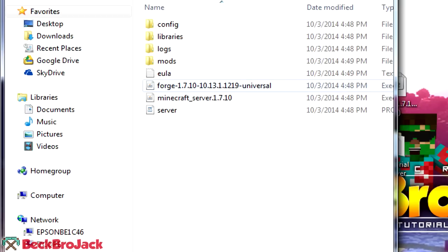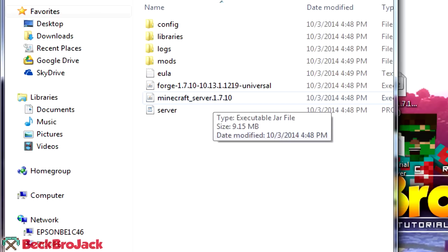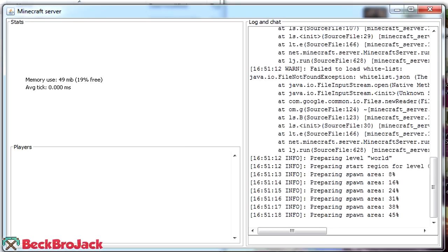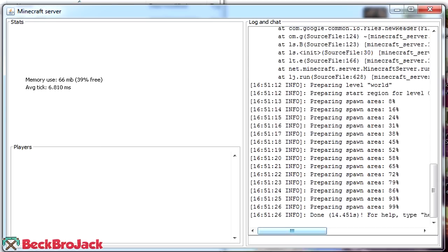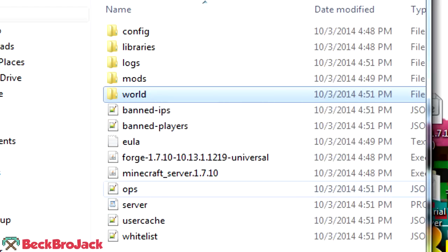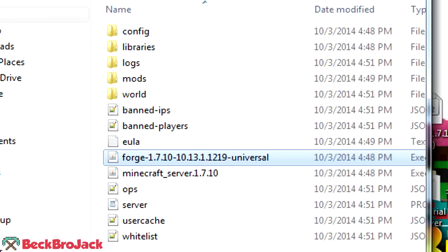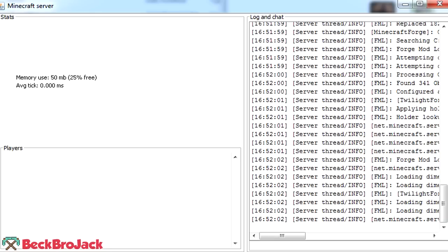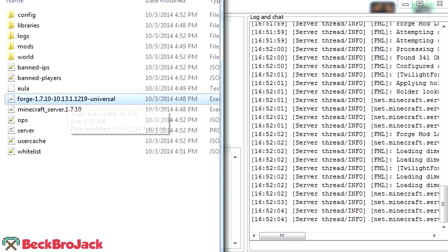Now that we have all that done, I'm going to actually show you that this can actually run. So now if we click on this Minecraft server 1.7.10, it should load up our world. As you can see, it opened up the little Minecraft server and it's preparing our spawn area. Let's just wait for that. It actually hit done. Now as you can see, it loaded up a bunch of new things — added in a world file and some other new folders that it needs for the server. I'm going to run it once more. I believe to actually load up the mods, you have to click on the Forge Universal to actually run the server. I believe they will both run the server, but this one will run it with the mods.